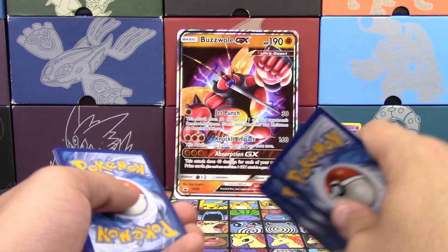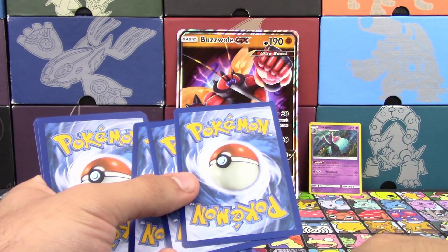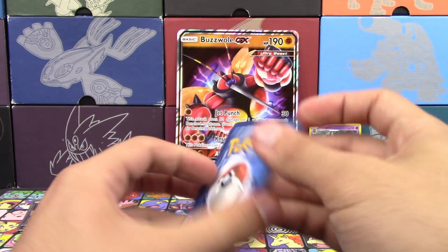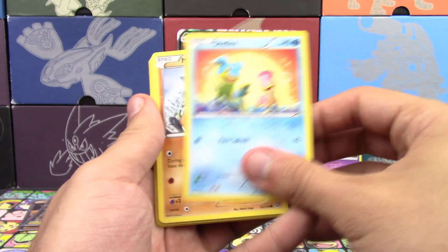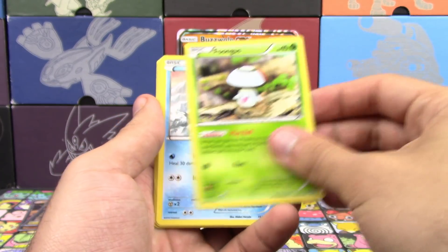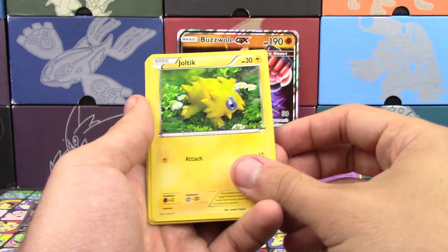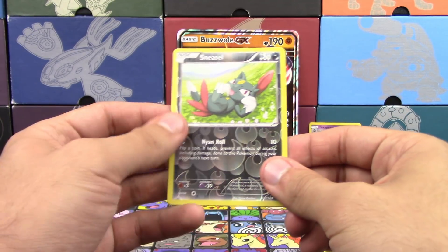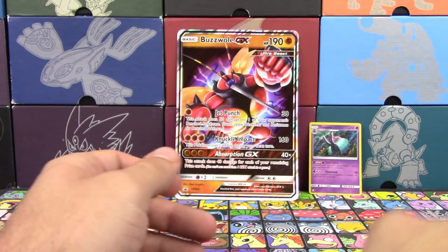Just get like a happy— Oh wait, I did the Sun and Moon pack trick. I think I just revealed the rare too. Good job. Shellos, Slowpoke, Shroomish, Bergmite, Joltik, Azumarill, Grassy Whistle, Drifblim, Reverse Holo, Nihilego, and Araquanid.